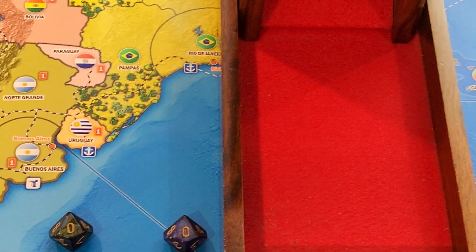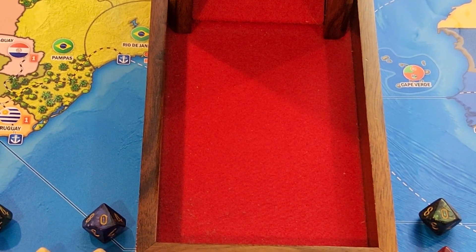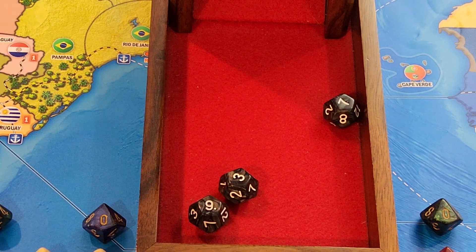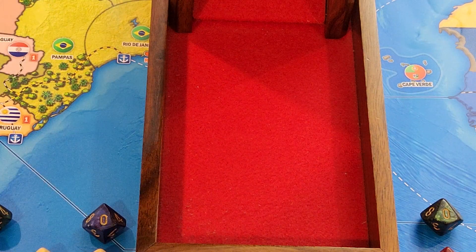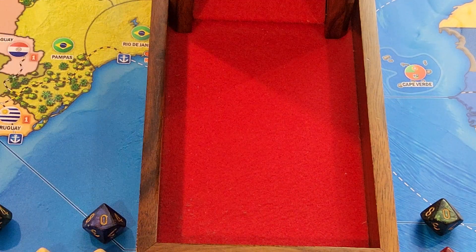Abyssinia is mountainous. He has two militia defending. I have three infantry at one — miss. I have one cavalry at two — miss. And I've got the fighter at six — that's what I needed. I got one hit.